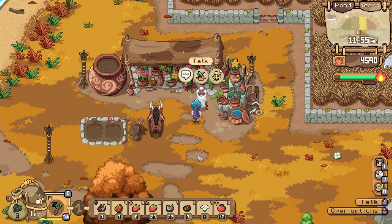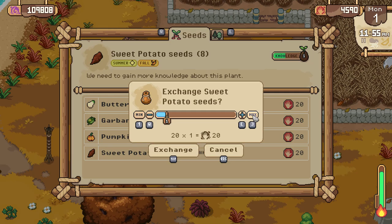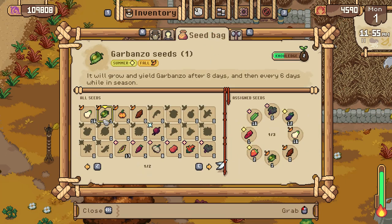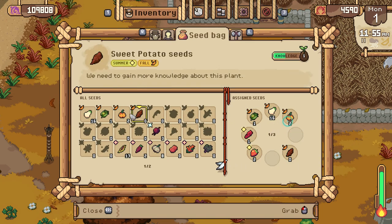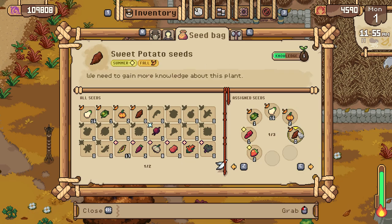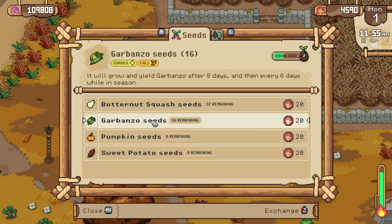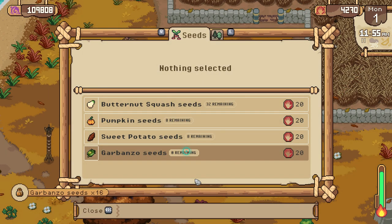Let's go ahead and get our ring sorted so fall crops are up front. We have some butternut squash, but that does not regrow. Pumpkins — I'm not sure if they regrow. Sweet potatoes do not regrow. Garbanzo does regrow. So we have one and a third fields of garbanzo, and we could buy up to 16 seeds. I think that's going to be good for us for the moment.